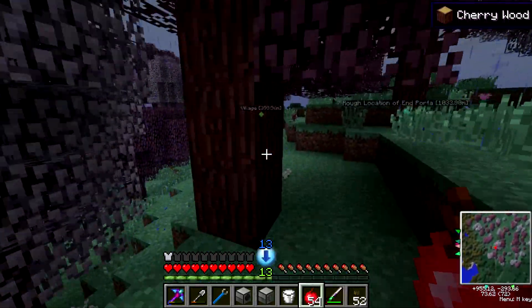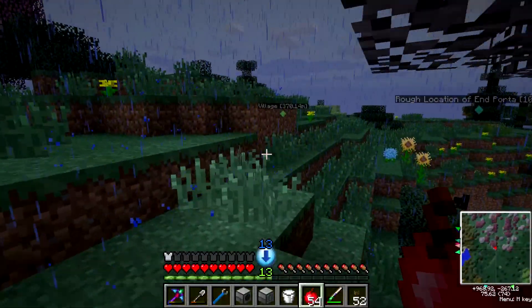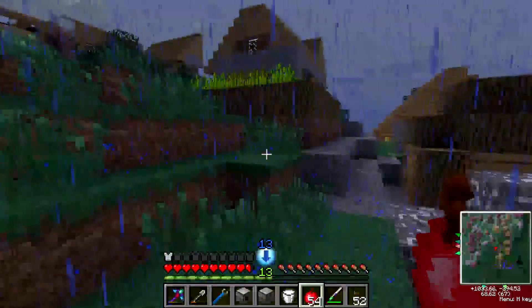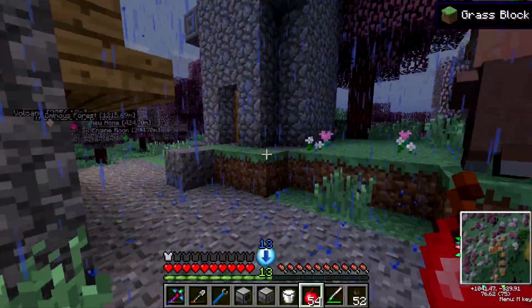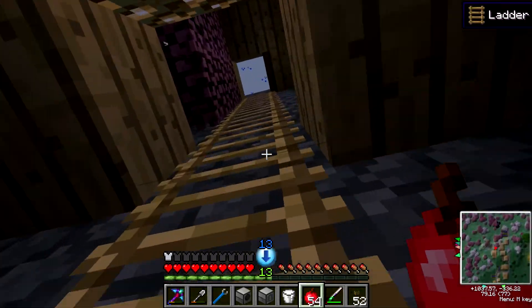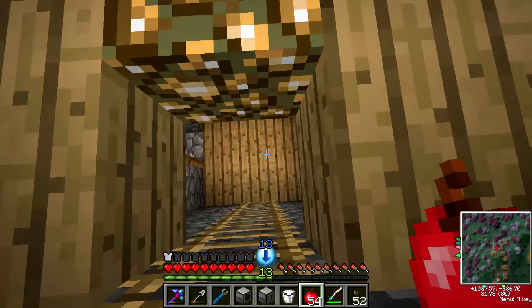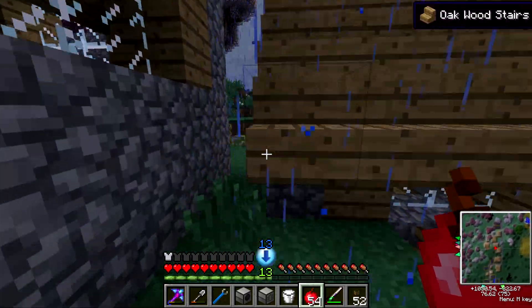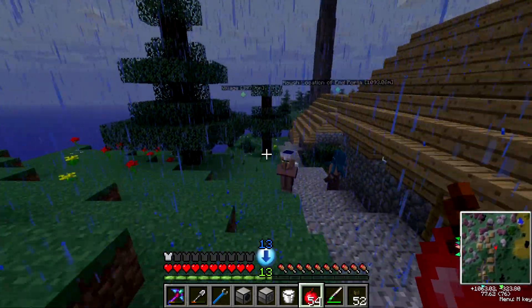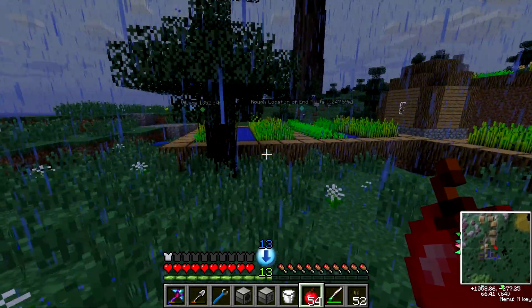I'm going to head over to this village that I have marked, because I don't remember why I marked it. I quite literally turned and looked and found this — let's poke around here for a little bit. You're the kind of tower I want — the phalmic tower. I need rotten flesh so I can get elementum. It does not look like there is any blacksmith, so no purpose for me to loot this town.